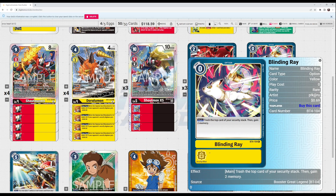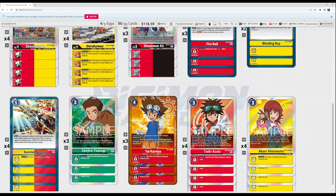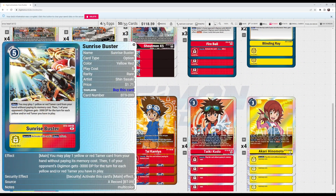For option cards, Fireball draws cards and also deletes something with 3000 or lower, which is another way to out Psychemon and similar floodgates. Blinding Ray is being tested — it's usually not dead since you have yellow tamers and yellow eggs. Sometimes you just need a little extra memory to close out the game, like when you're playing Shoutmon with only three of the four materials and need memory help when your opponent is choking you.